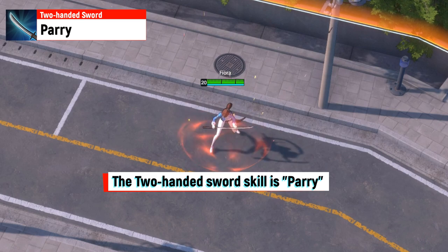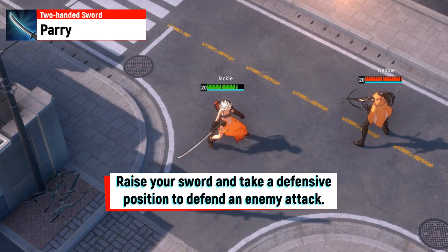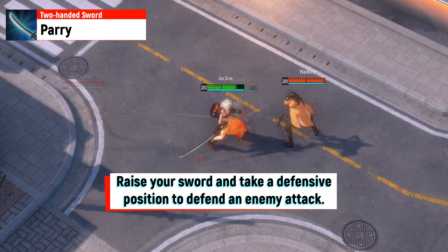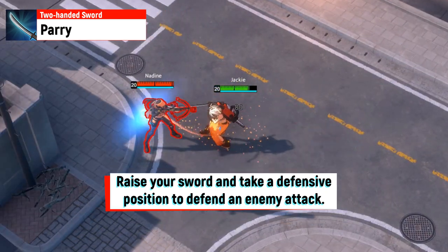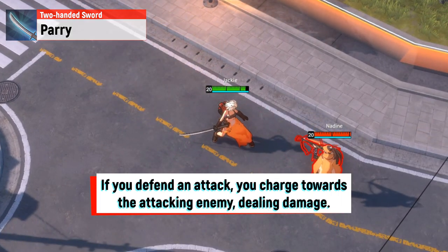The two-handed sword skill is Parry. Raise your sword and take a defensive position to defend an enemy attack. If you defend an attack, you charge towards the attacking enemy, dealing damage.